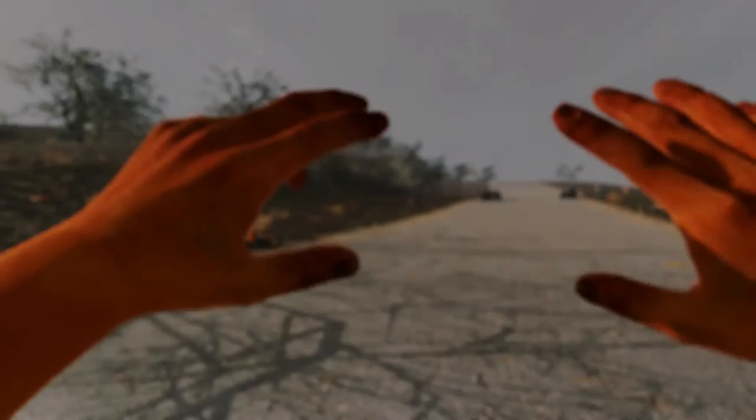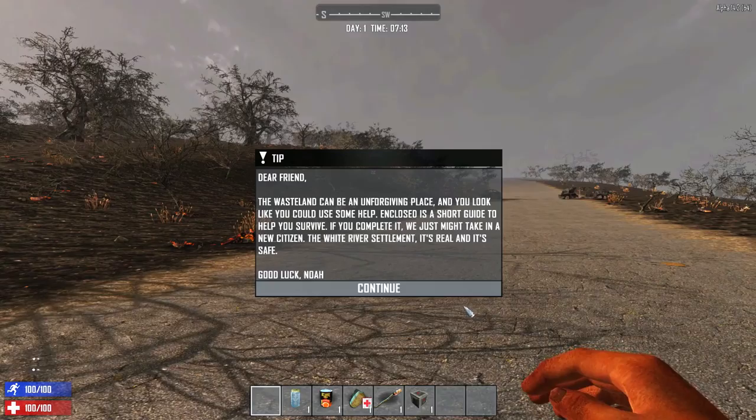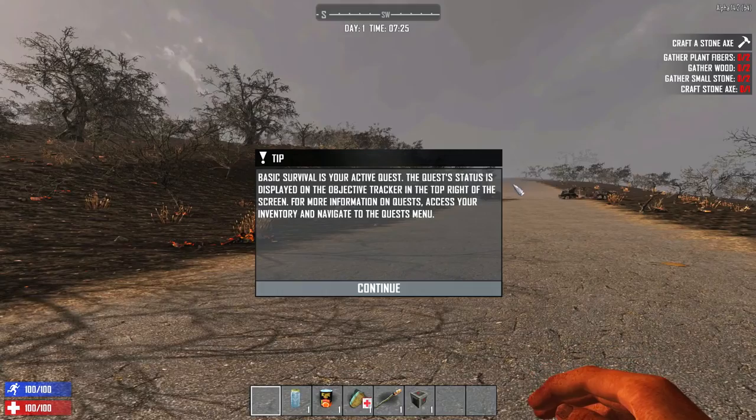Finally, Alpha 14. Dear friend, the wasteland can be an unforgiving place and you look like you could use some help. Enclosed is a short guide to help you survive. If you complete it, we might just take in a new citizen at the White River Settlement. You guys can go back and read that. Basic survival is your active quest. The quest status is displayed on the objective tracker in the top left of the screen. There you see it up there.